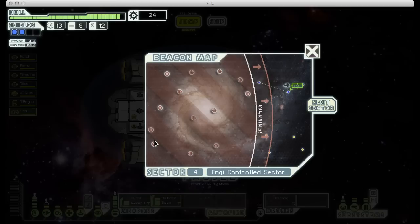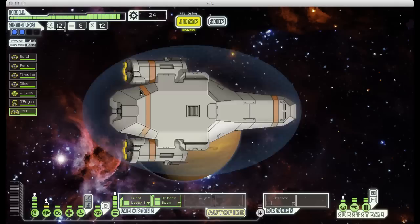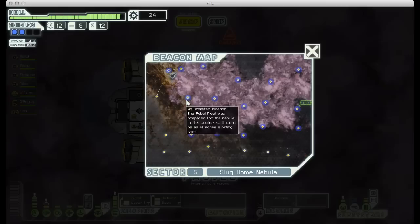Welcome back to FTL. When I last left off, we had just made a possibly risky weapon decision and finished off Sector 4. So let's move on to Sector 5. This is going to be a nebula sector, and as you'll see when I bring up the map, almost the entire sector is a big nebula, so our sensors are not going to do us any good.